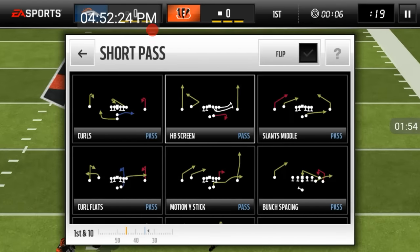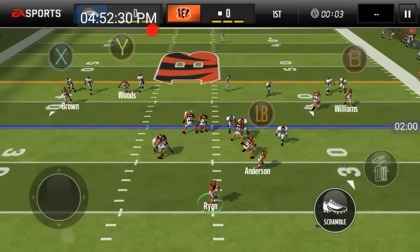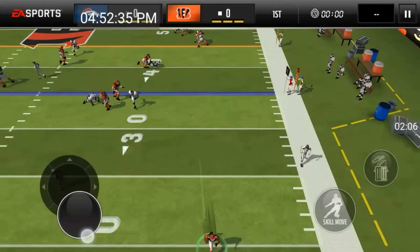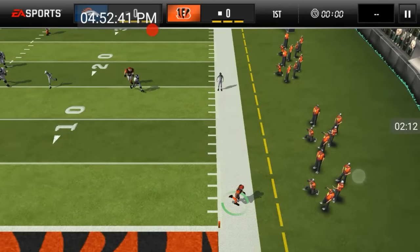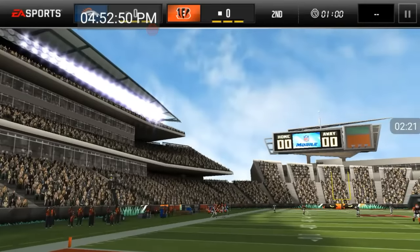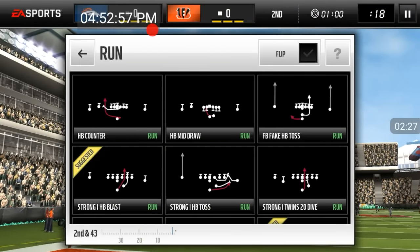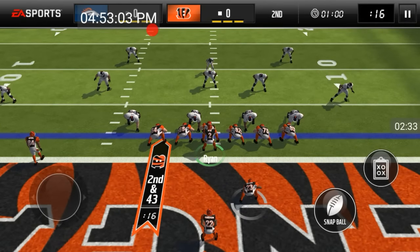Alright, so you got the first down. And you want to go out of bounds or get tackled, and then you want to throw it right back. That's what you guys want to keep doing — you want to run, get the first down, and then throw it back. Go back to the one yard line, run again, get the first down. I'm going to keep doing this all game and I'll be back once the game is over.